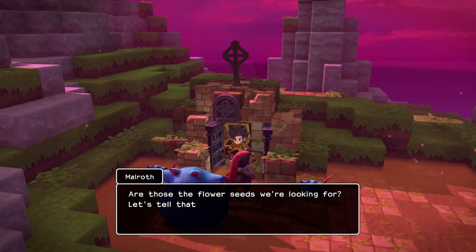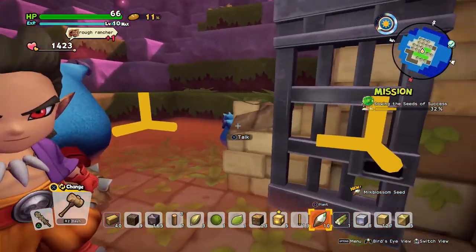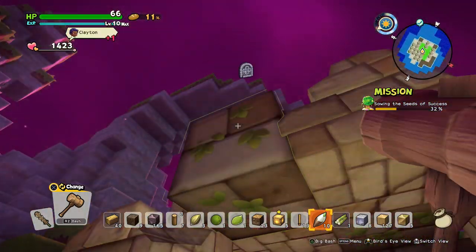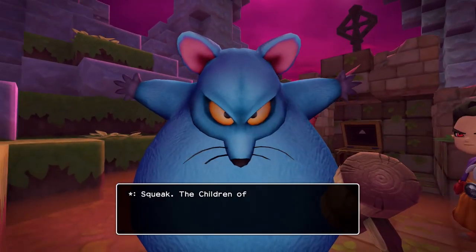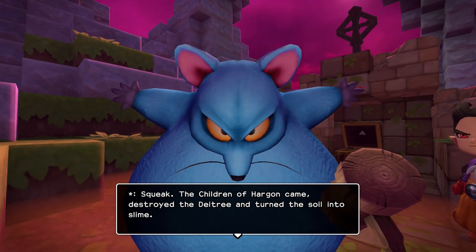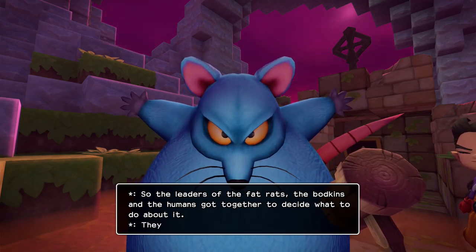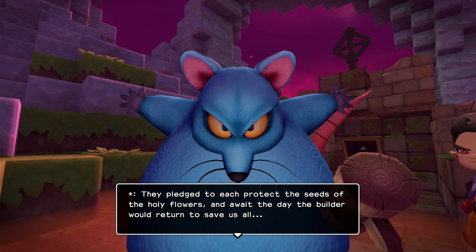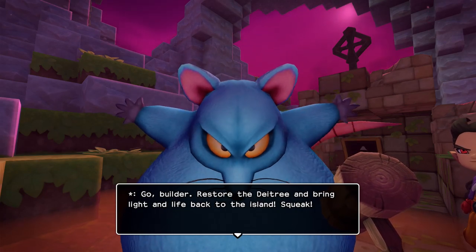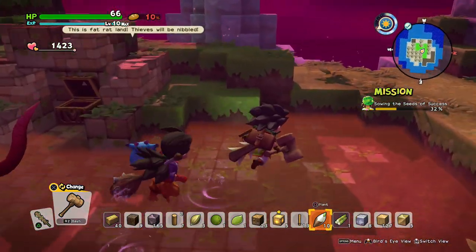We don't need to glide back — we can just warp home. Warped to Furrowfield Farm with our newfound stuff. It's a seed but I'm not sure how many flowers we'll need. I have to plant them, but where exactly? Everybody seems to be waiting in line for the bath. There's different music playing, which is cool. Malroth and Rosie welcome us back and confirm these are flower seeds from the Chromatic Cay.